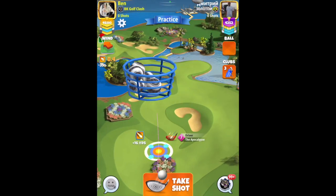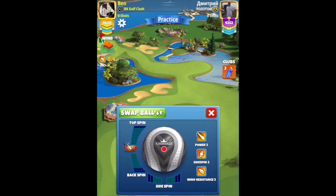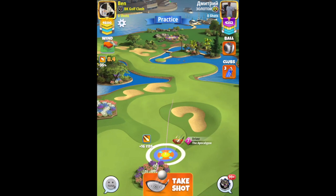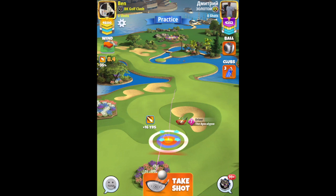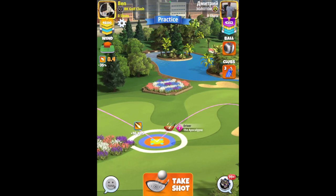Hole number six — we do have an albatross here. Going with the Kingmaker and the APOC. APOC 5 plus is fine, could even use an APOC 4. We'll need to push up six yards, so stretch out to max, six top spin, two bars side spin to the right, aim right down the middle.